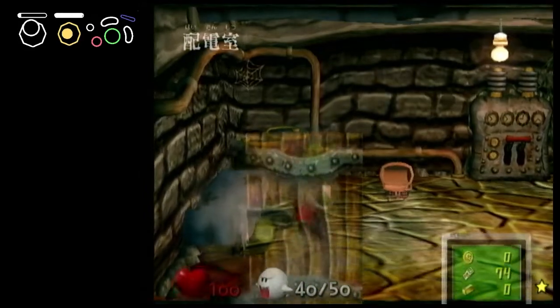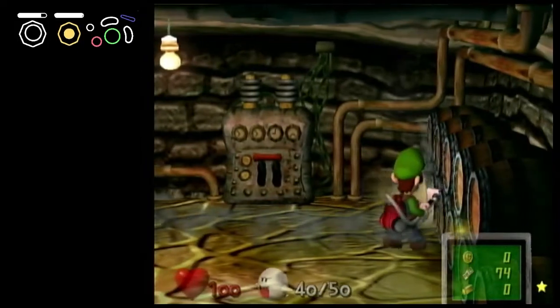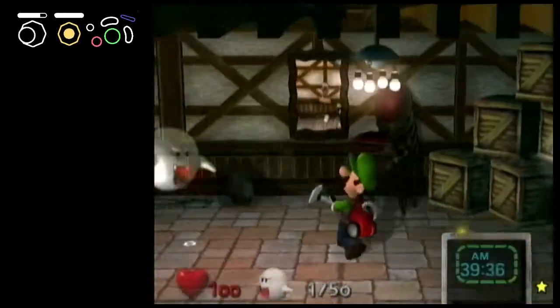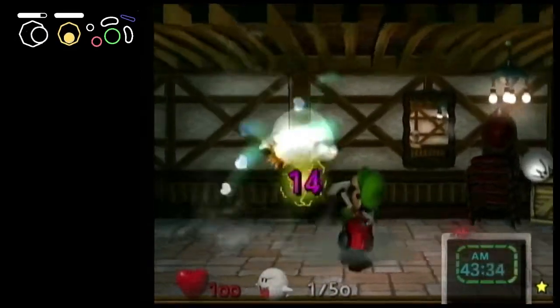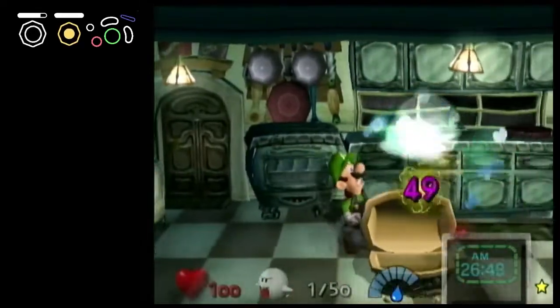Breaker Boo 1 Cycle is one of the hardest strats that we implement in Luigi's Mansion speedrunning. To make this pipe dream of a strat possible, we have to utilize Boo dragging. In general, dragging Boos is not that hard, and we use it in plenty of situations throughout the speedrun. However, this time things are going to be different.